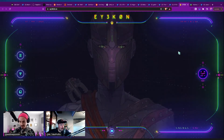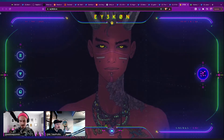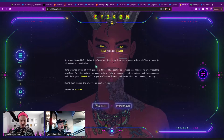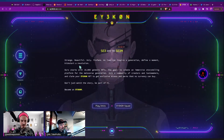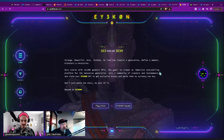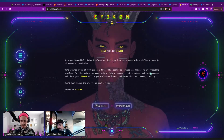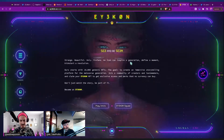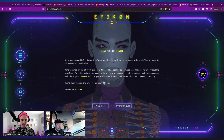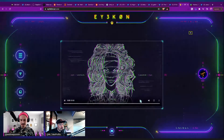Bear with us — the website doesn't have scrolling, it's all in these buttons. You can click: strange, beautiful, holy, profane. ICON can inspire a generation. Their kickstarter revolution starts with 10,000 genesis NFTs. The goal is to create an immersive storytelling platform for the metaverse generation — join a community of creators and tastemakers, claim your ICON NFT for exclusive access and perks. Don't just watch the story, be a part of it. Become an ICON. There's an intro video...